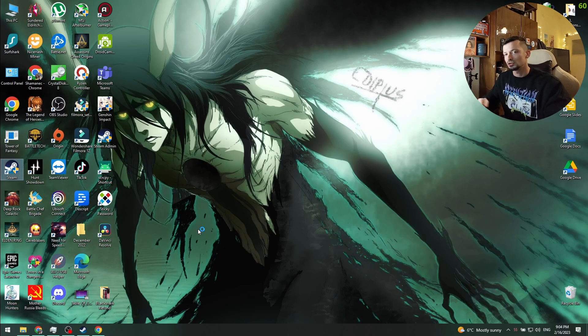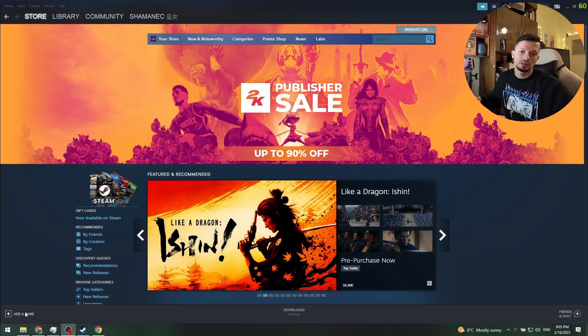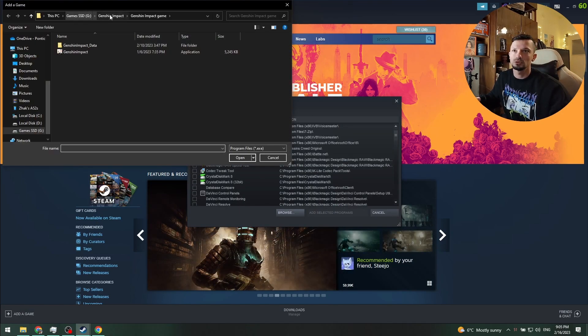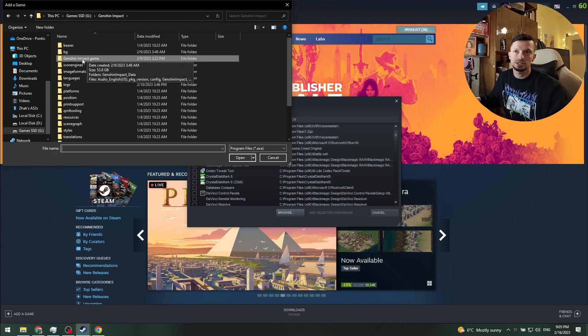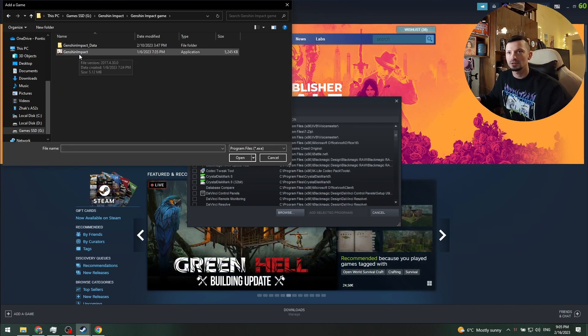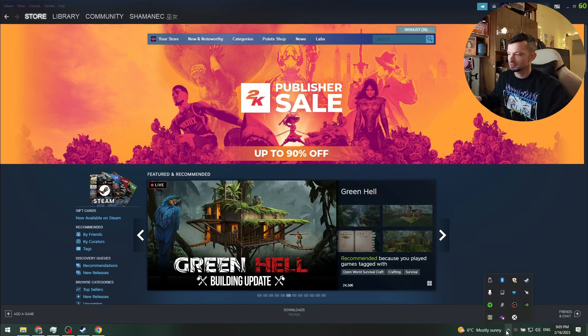Now open Steam and add Genshin Impact as a game. It will probably be called Genshin Impact Game. You're searching for the executable file which is Genshin Impact — hit Add Selected. Once that's done, close Steam.